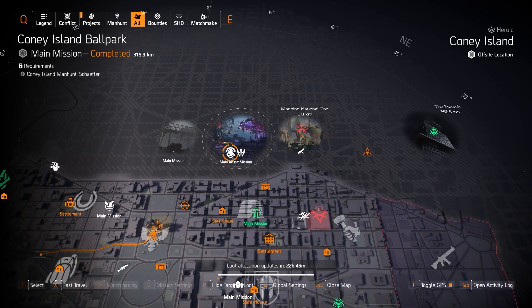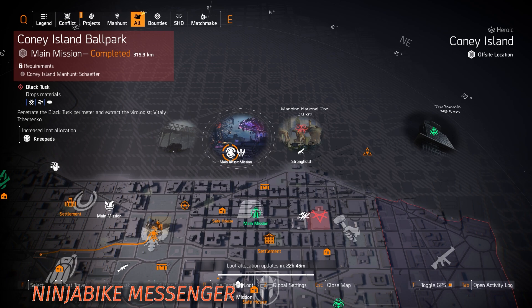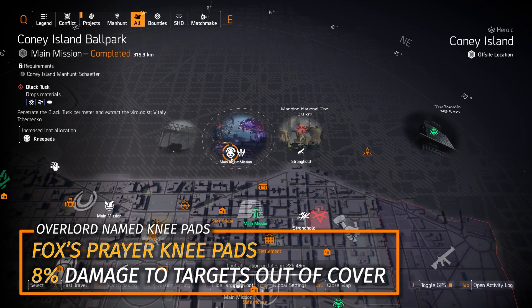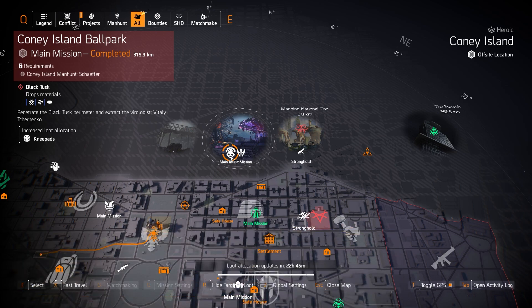We've got Knee Pads at Coney Island Ballpark. There are two exotic Knee Pads you can get: the Sawyer's Knee Pads and the Ninja Bike Messenger Knee Pads. You can also farm Overlord for the Fox's Prayer Knee Pads, which gives you 8% damage to targets out of cover — that's multiplicative damage, the best type in this game.